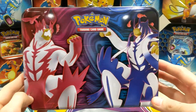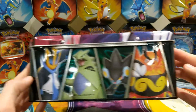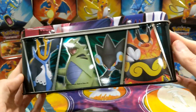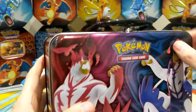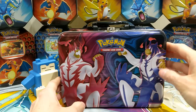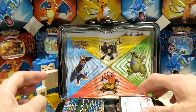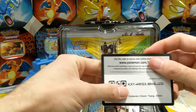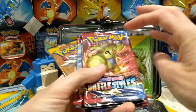Oh hello, here we go! I do like a tin, I do like a collector's chest. This is the Spring 2021 Battle Styles chest, with some cool Tyranitar and Urshifu — Urshifu alternate art is what we want. Let's open it up — you get a code to start with, and we get some Battle Styles.